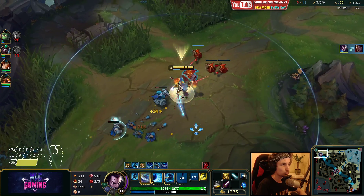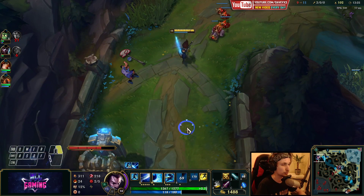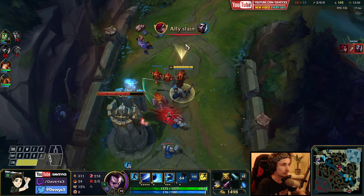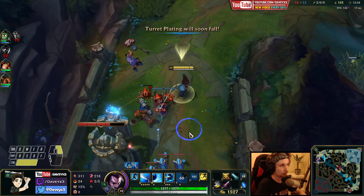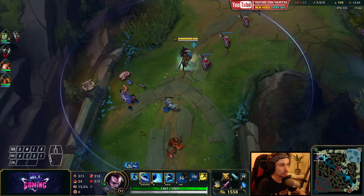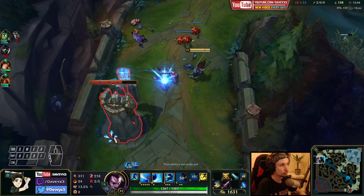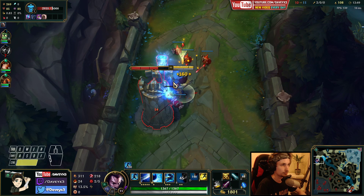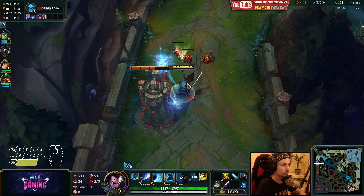We're just dragging him into the corner where we can actually get a safe Q down, so we can land it for the ultimate. That's something you can do quite a lot to always get a guaranteed Q off - you simply chase them down until they get into the corner. And once they get in that corner, they have nowhere to go, they literally can only go one way. So you can always get a guaranteed Q off if you just put them in the corner.